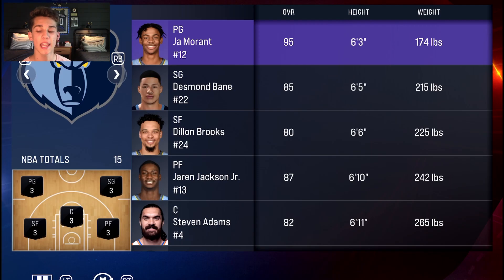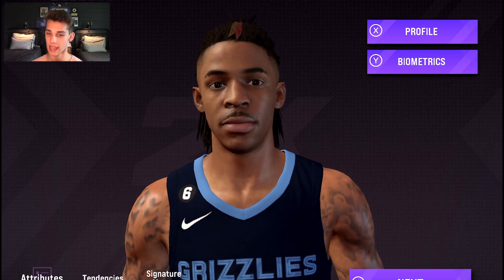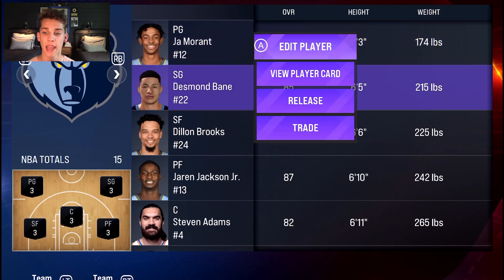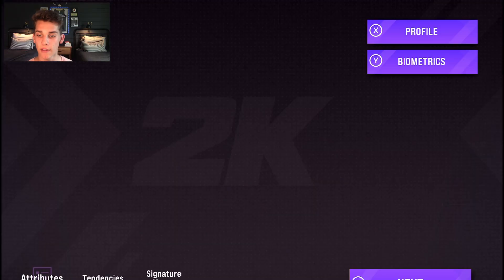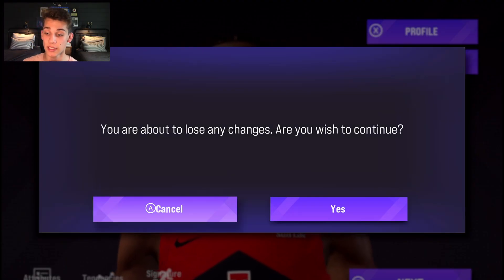Another huge thing — we have new face scans. Look at Ja Morant, best shooter in the NBA. We also got Desmond Bain actually looking like himself now, and Scotty Barnes finally has a face scan and he actually looks like Scotty Barnes. Thank you 2K — this is huge. Make sure you go update your game right now because this is a game changer.